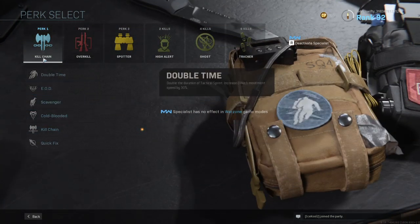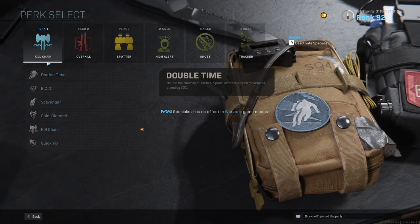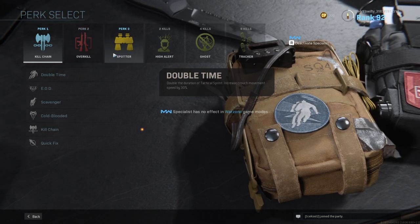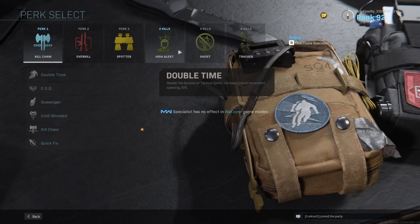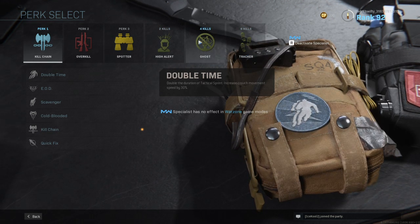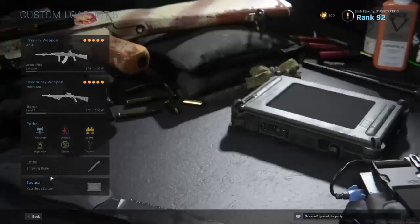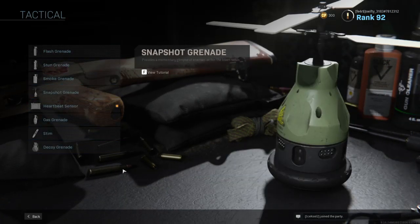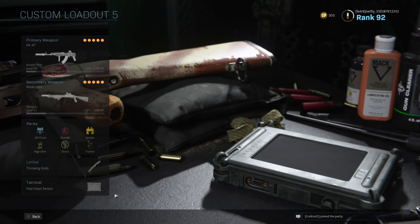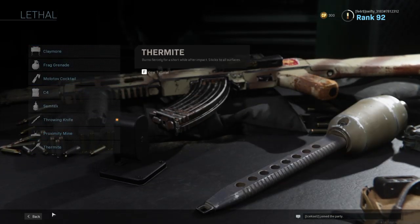For my perks, I have kill chain, overkill, spotter, high alert, ghost tracker. All of these are for silent play — like if you want to sneak up and kill someone. My heartbeat sensor. And I have my throwing knife. Silent class.